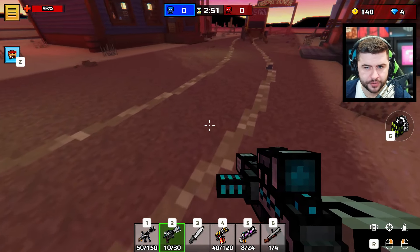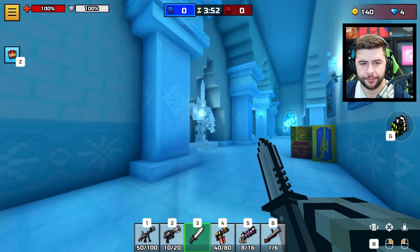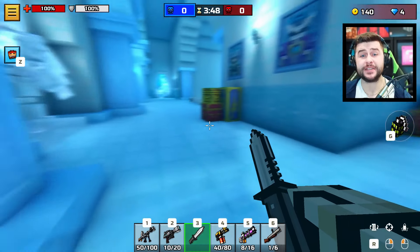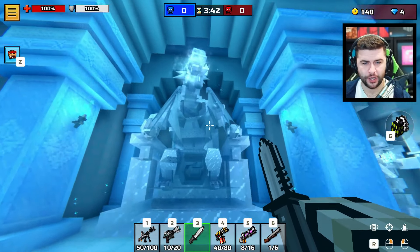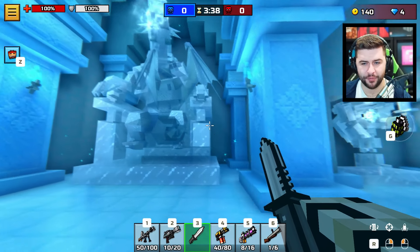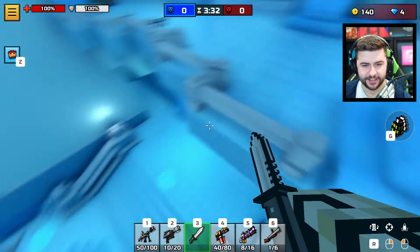I've actually never noticed these trails before. You would imagine Ice Palace is going to be all about the reflections. The map itself is made of ice, so that makes perfect sense. I really, really love the dragon on this one. I'm so impressed with this. There's no reflections of players though, but there is a slight reflection.